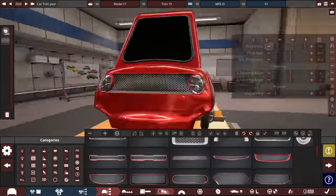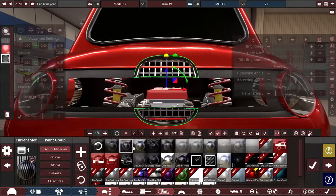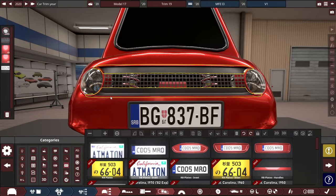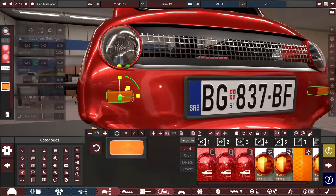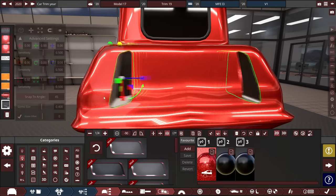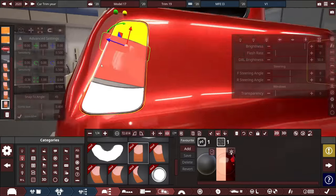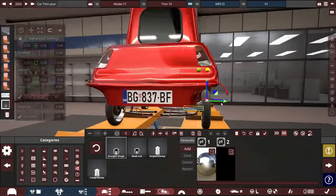The design process took about 30 minutes because of how simple and small this car body is. For the front, I slapped on a pair of semi-circular headlights and turn indicators to make it not look like a Peel P50, along with a plastic border that meets up with the headlights. This fixture also houses a small cutout for the grille, which is transparent so you can see the engine from the front. I added a single wiper blade mounted near the top of the windshield, basic door handles, a gas door, and custom taillights for brake lights, reverse lights, and turn signals. I also added branding and the car name to the front and back.